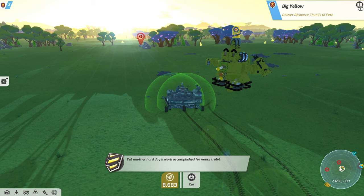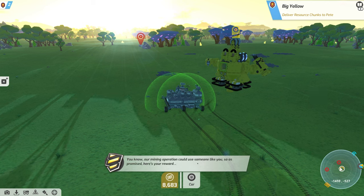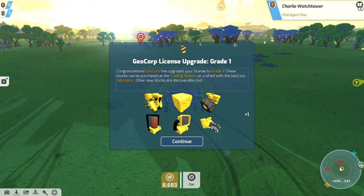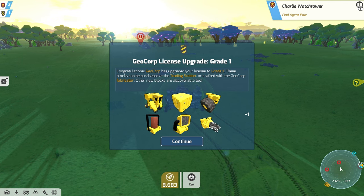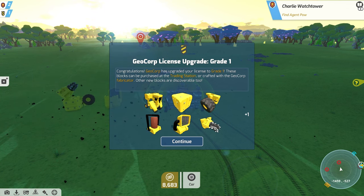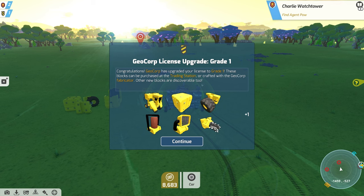'And what are you going to give me? Could use someone like you — so as promised, here's your award: GeoCorp license, welcome aboard!' Congratulations — GeoCorp has upgraded your license to grade one. These blocks can be purchased at the trading station. Craft or crafted with the GeoCorp fabricator, other new blocks are discoverable too. Continue.